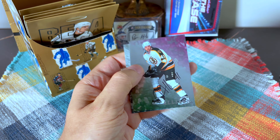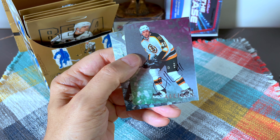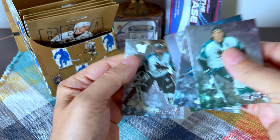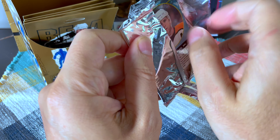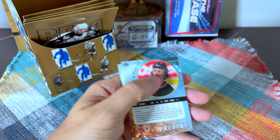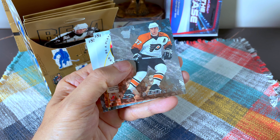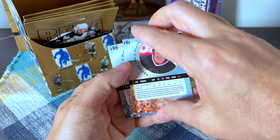Steve Shields, and our auto is Jason Allison — that's a solid one. Interesting-looking auto; it looks like it says 'mail' but I don't think it does. He does have his number in it, which I always appreciate. It would be nice to hit a short print — we still have four more packs after this one. The middle card seems to be the auto consistently. We also have a Dallas Drake and the Desjardins — I'd love to see his auto for sure.